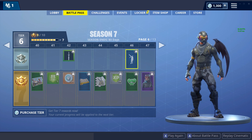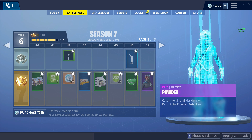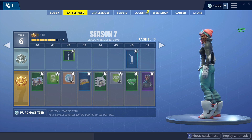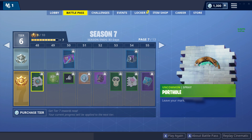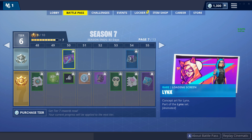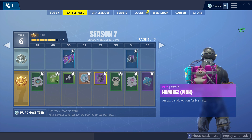Mic trap - interesting. We got mittens, stay warm. Powder - pretty bulky. Next we got porthole - that actually looks pretty sick, I'm not gonna lie. 10 XP boost. Lynx skin - got an icon. 100 V-Bucks. Ooh, a pink hamster - god, these things are so chubby.